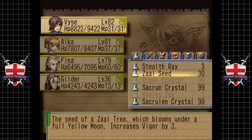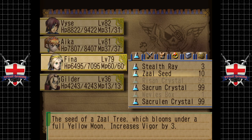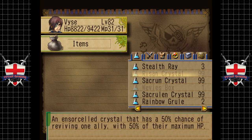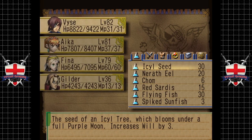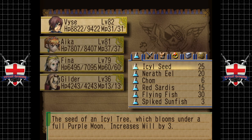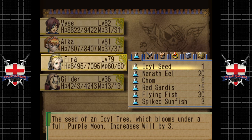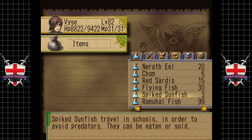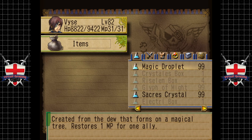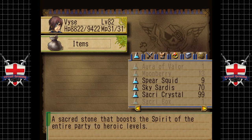Vigor. If we get Enrique back and bring him back here I'm kind of happy to spend some money on him too. Increases will - again I'm not really sure that will is going to do much for these. Is that all the seeds? I guess so.